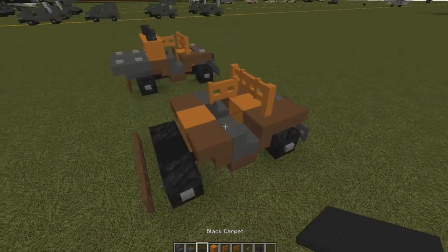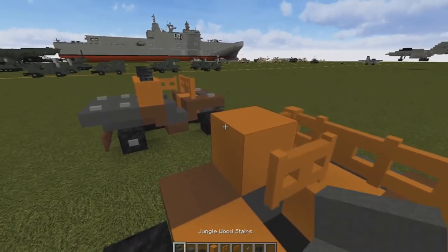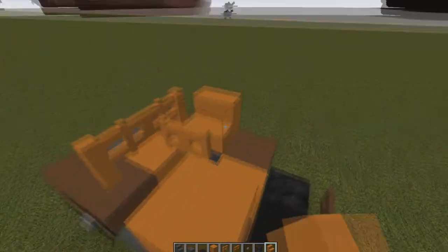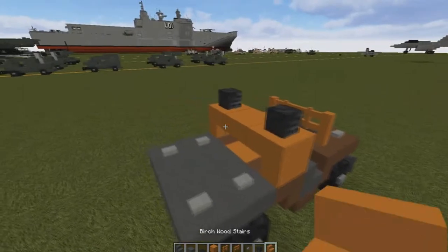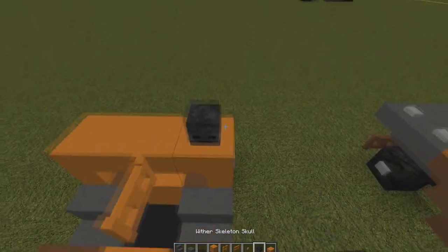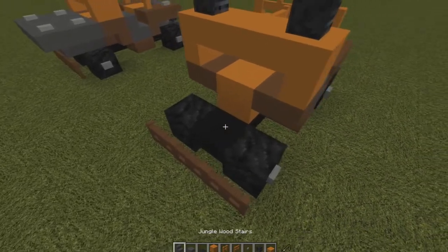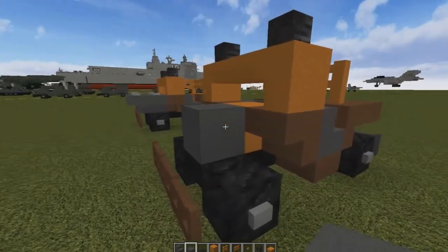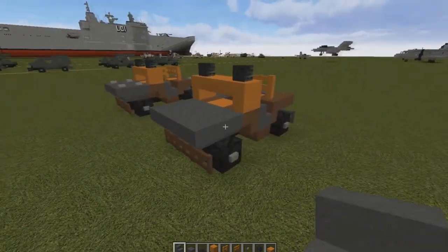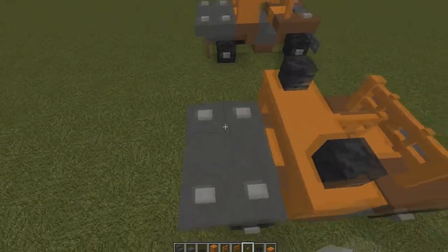Then we're going to put a block there for now, an orange upside-down staircase there, another orange upside-down staircase there, and an orange slab in the middle like that. We're going to put two of these black skulls on top like so, and then put down our dark gray block there and wrap around it with upside-down dark gray staircases like that.